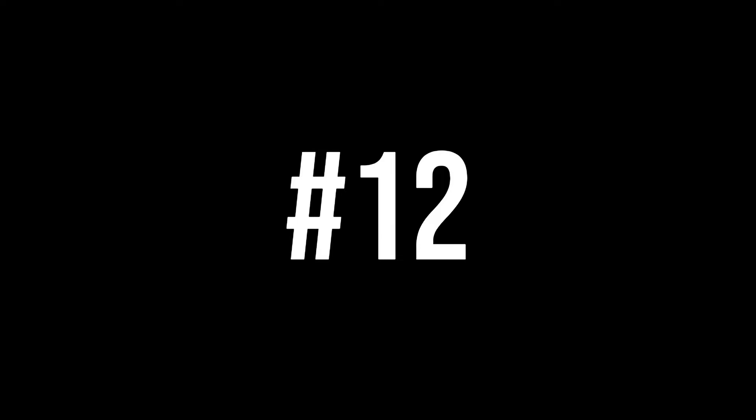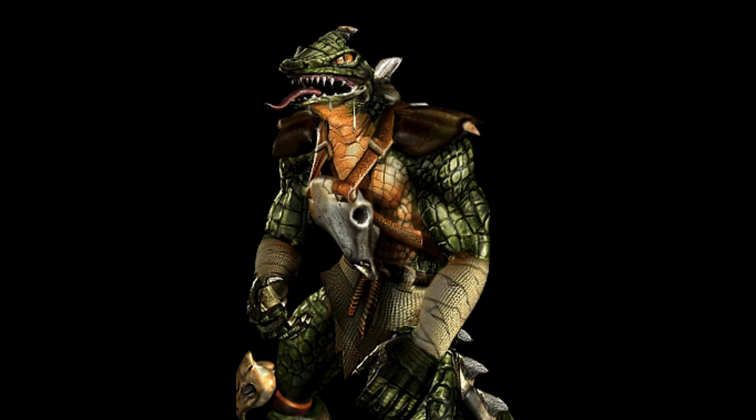At number 12, I have the Mortal Kombat Deadly Alliance alternate design. This one is the Lizard Man thing, but now he has a skull on his chest and he's wearing some weird loincloth. I don't know what's going on in this costume. I guess the context is that Reptile just sort of became a wanderer one day until he met Natara. I don't think that justifies this costume existing at all. It's very forgettable. I don't really like his default design in this game either, but at least that one is memorable because that's just when Reptile became an actual lizard. But then you have this one, and it's like, oh, you exist, I guess. Moving on.